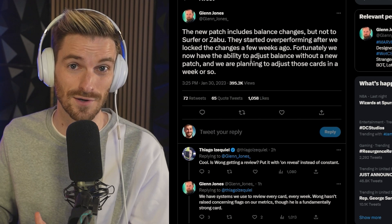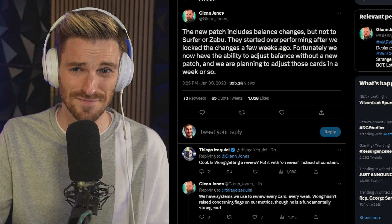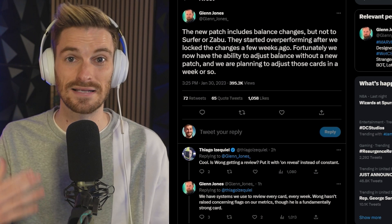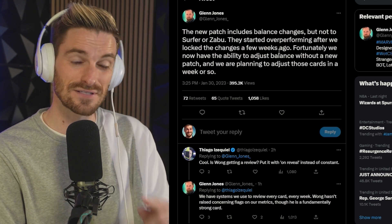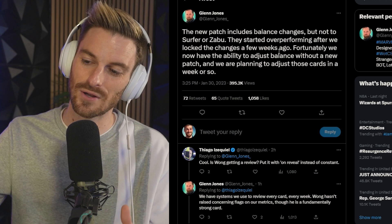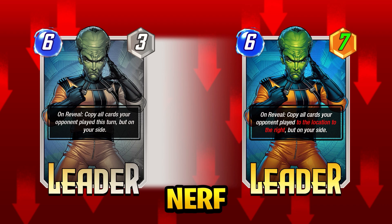Surfer and Zabu getting nerfed does suck, and Glenn already noted he's not excited to announce it. I don't think they're going to get nerfed to oblivion — they should still be very viable, they're just a little over-tuned and way too strong at the moment. More importantly for the future of Marvel Snap, they can now adjust cards without a big patch, so we can probably expect a lot more of those. Today we got one iconic character buffed and the most complained about card in all of Snap has been slain — Leader has got a massive nerf.